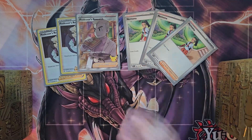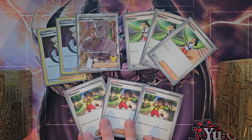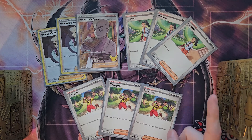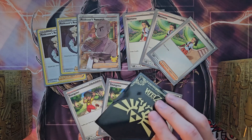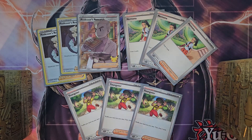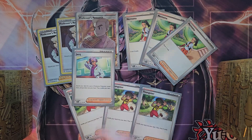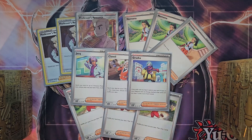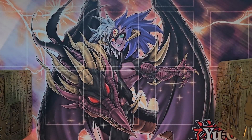We have three copies of Iono — Iono is really cool, you get to draw three cards. We also have three copies of Youngster. Similar to Professor's Research, you shuffle your entire hand and get to draw five. The thing with these supporter cards is you can only use once per turn, but if you only have one card in your hand, you can shuffle or discard it and draw a whole new hand — so they're really powerful consistency cards. We also have one copy of Jacq, one copy of Clavel, and one copy of Grusha, which all have different consistency effects to help out with the deck.